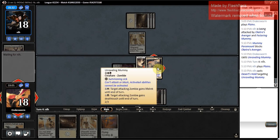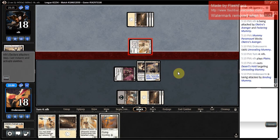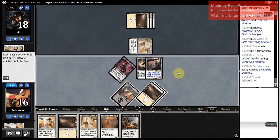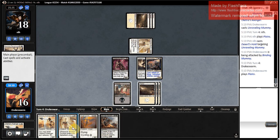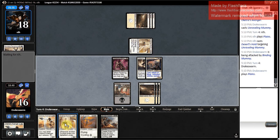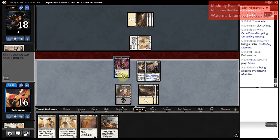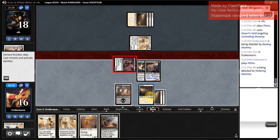Desert's Hold on Unraveling Mummy — that does stop activated abilities, so we don't get to completely destroy our opponent's hopes and dreams here, but that's fine. We do get to deploy more things on the board though. Stir the Sands — I'm going to play these two first, and if I draw a black source, that'll be the plan. But if not, cycling this is a pretty good way to get rid of Binding Mummy. I can actually use it as a combat trick to tap down an attacker before attacks if I have Binding Mummy on the battlefield. I think I'm pretty far ahead in this game — my opponent doesn't have access to black mana.